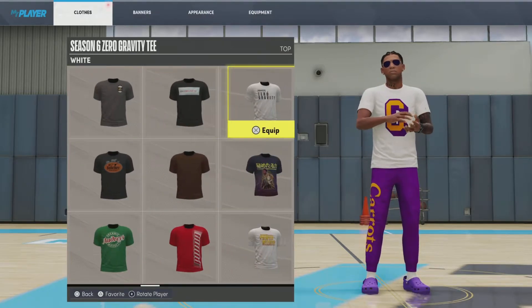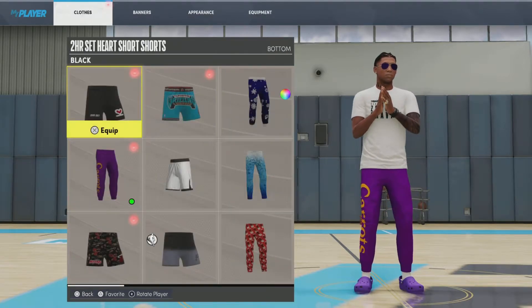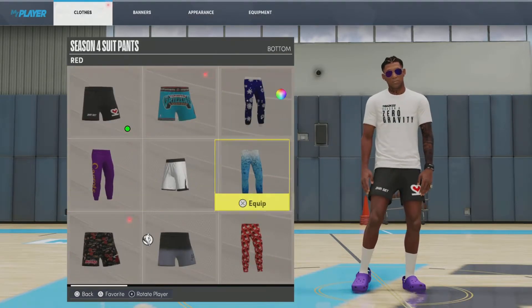I tried to get the purple bracelet but I guess I didn't have it in the inventory. So this is strictly off my inventory — I'm not buying nothing for y'all. Y'all can see it's all from my inventory.